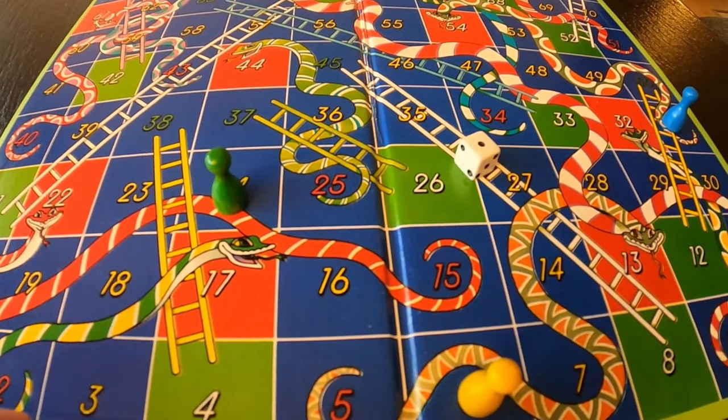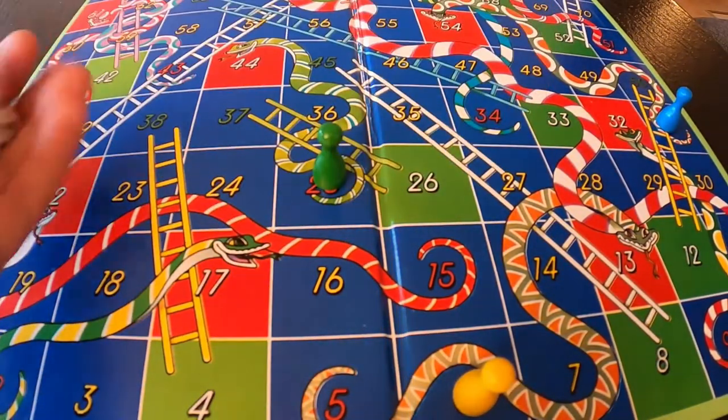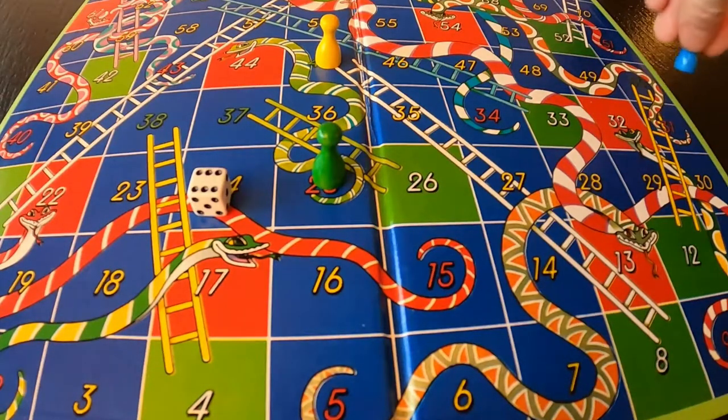In this first challenge, we will take a look at some simple classic games and try to improve on them. First, let's take a look at Snakes and Ladders, a game where you roll and move and have no decision where to move at all. The game is pure luck. The challenge here is to make a game that is still a simple race, but where players are given some kind of agency. What would you do?